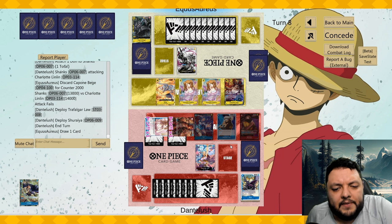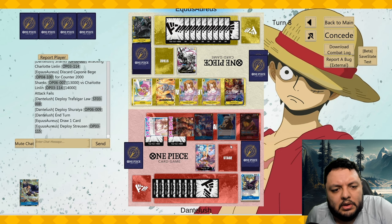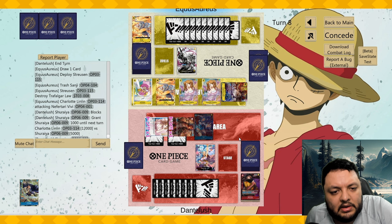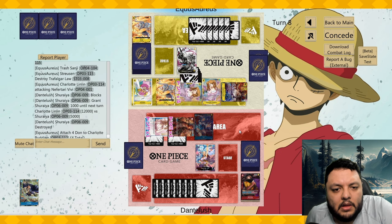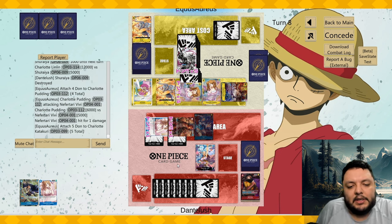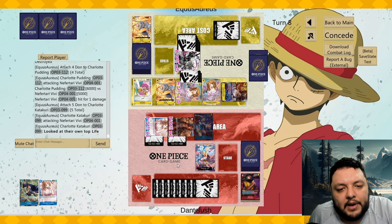He could go after my board. He plays Strusen — Strusen gets rid of the Law, that's bad. I don't have enough defensive cards. He can go seven-seven and go for game. He attacked for a bad number but he can go five and then ten — yeah, he's good. It didn't matter, he could have gone for game either way. We lose this one.